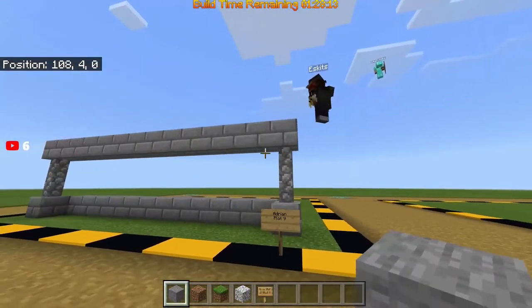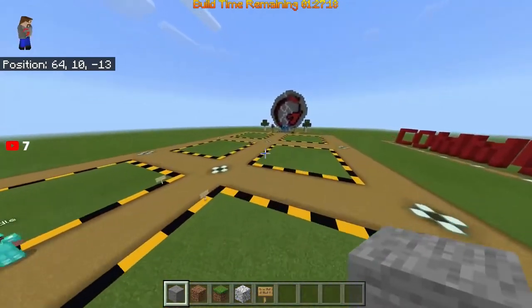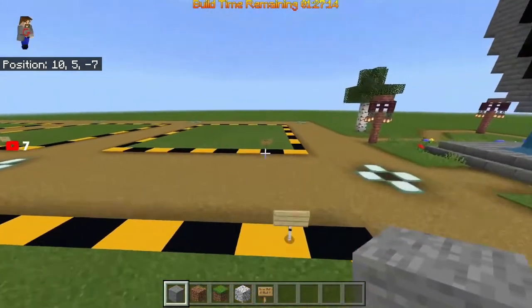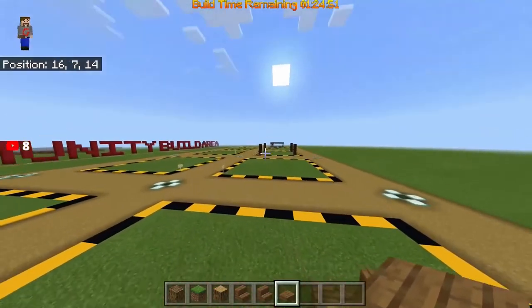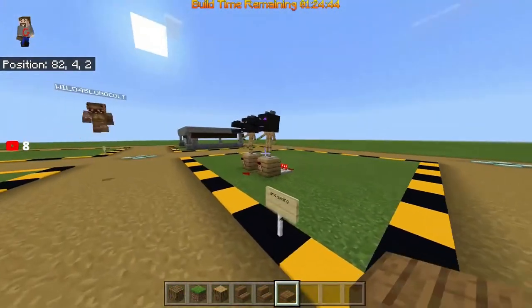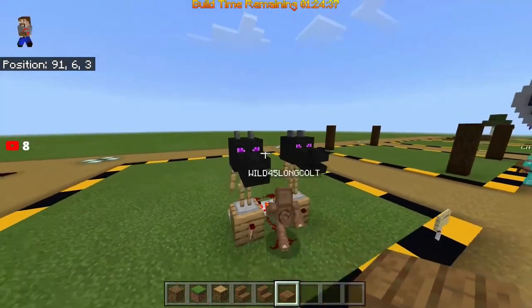Here we have Adrian got his wall started. Maybe I should do a plot too — it looks like we're gonna have enough room for me. I don't know what I'm gonna build though, I think I have an idea. Let's go check out what everybody else is working on right now. What is this? Look at these guys — dragon heads that are dancing! That's awesome.